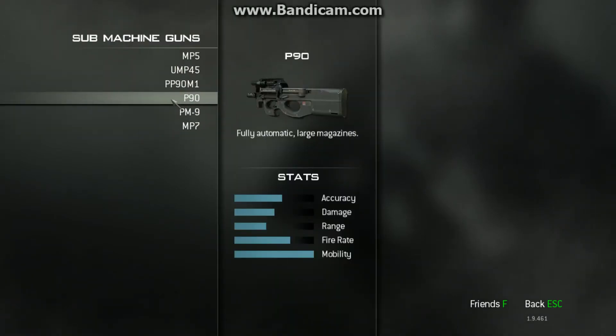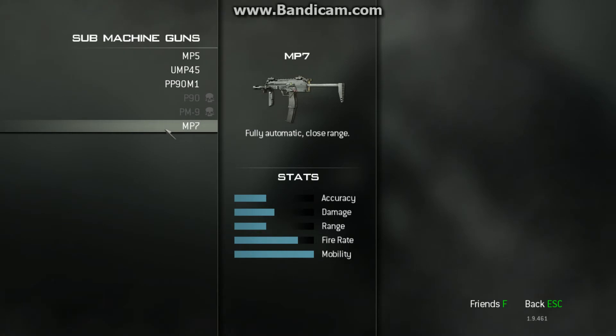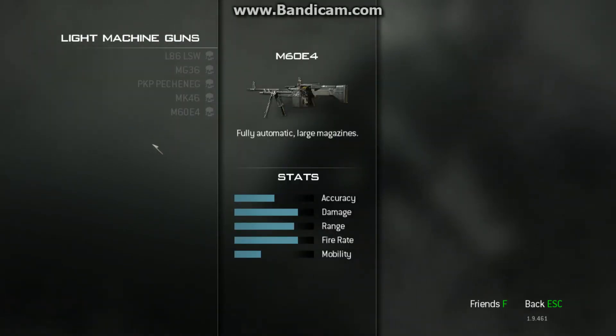Then you go to Sub Machine Guns: the P90, the PM9, and the MP7 are not allowed. In Modern Warfare 2 it's the same. Light Machine Guns are not allowed in both Modern Warfare 2 and 3.